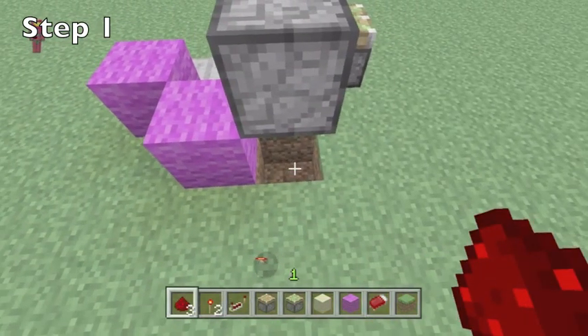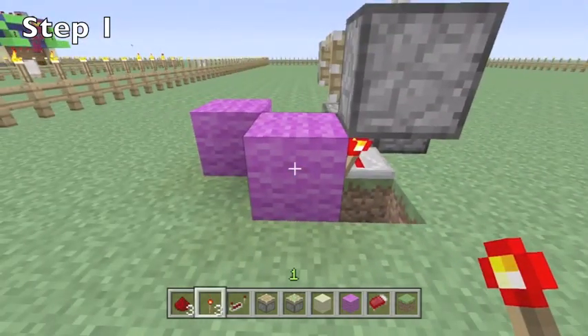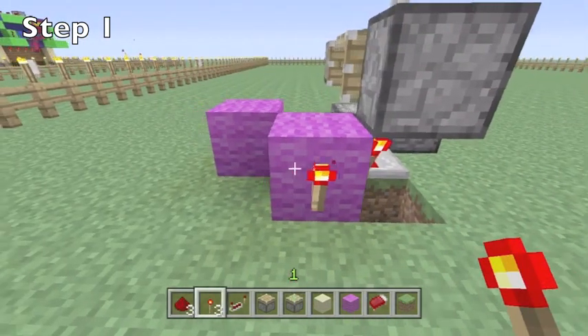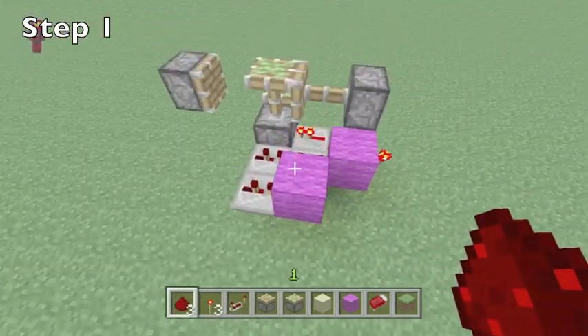Get your wool and place down two blocks of wool. Dig one hole deep underneath your regular piston and place some redstone. Now place down a redstone torch and another redstone torch. Between the two pieces of wool, place down one piece of redstone.